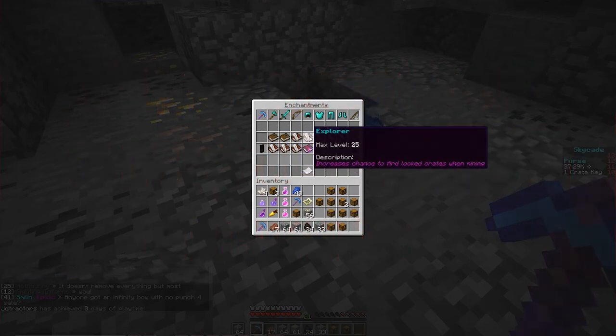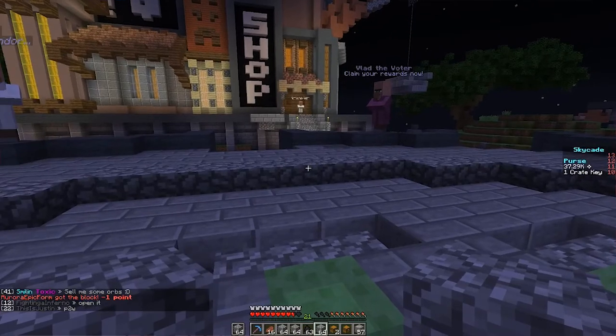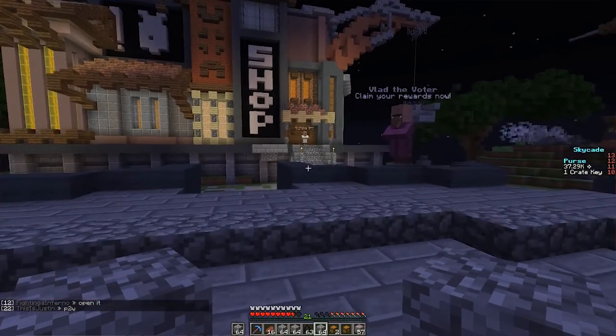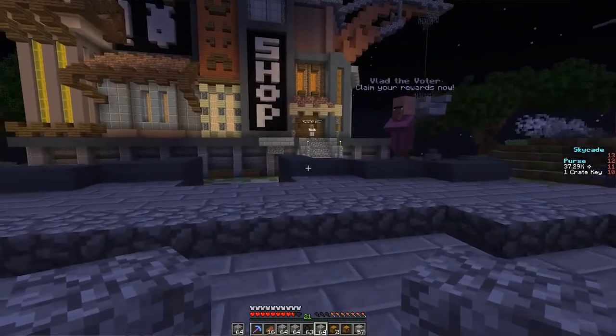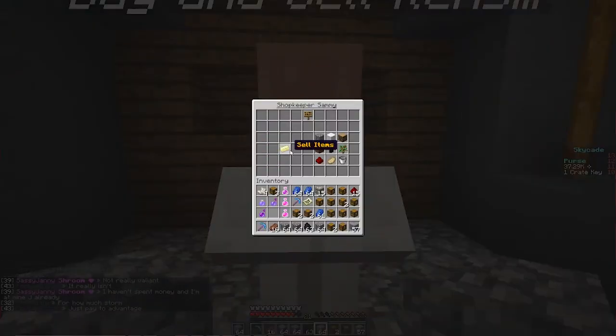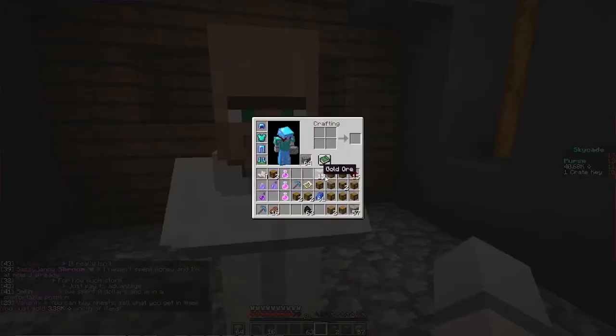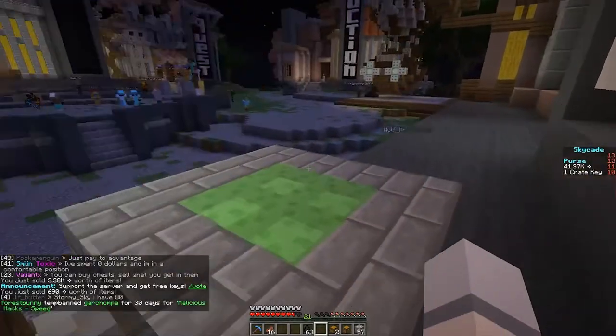So you've finished mining, you've made your way back to spawn, and you want to sell your items. Go to the shop and sell them — I swear I say this 30 times an hour. For beginners, Cobblestone sells for about $600 and Coal sells for about $650. You can upgrade those later on.